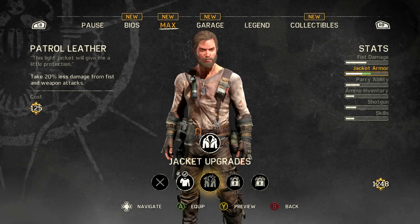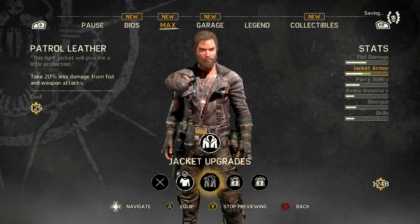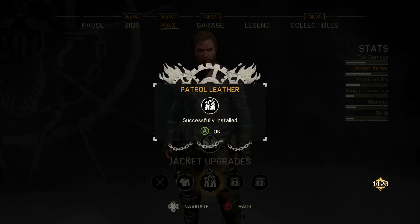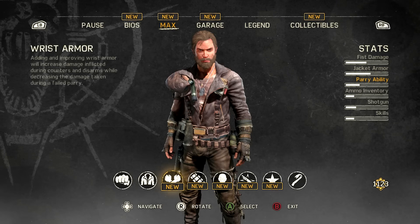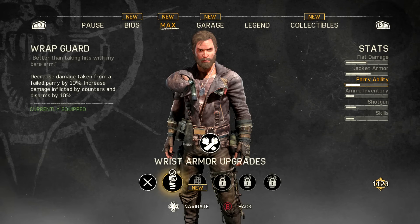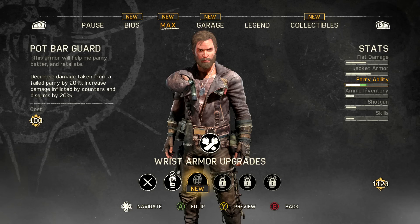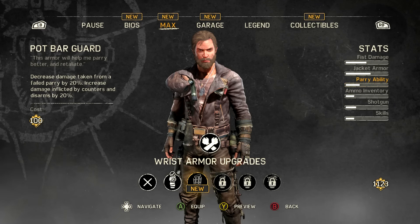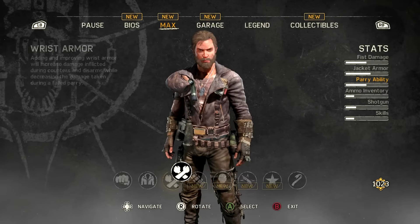New jacket. Preview. Oh, it's got a shoulder pad, man. Why wouldn't you? Yeah, we're going to get that — 125 scrap. We're rich, man, we got 13 million scraps. Wrist armor. Why wouldn't we want wrist armor? Pot bar guard — that sounds great. Let's get it. We got a pot bar guard.